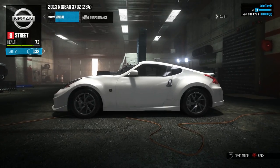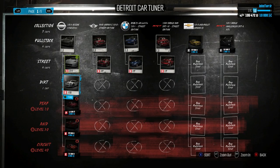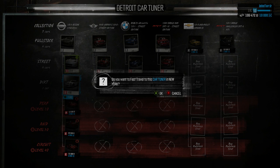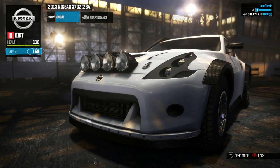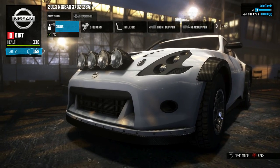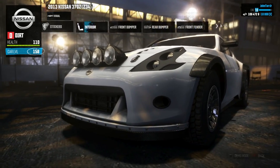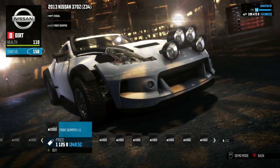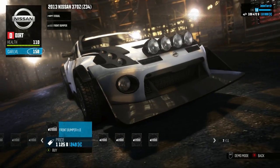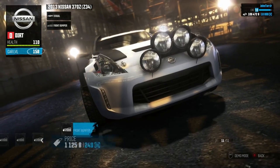As you get further into the game, you also unlock different performance packages: the street package, dirt package, performance, raid, and circuit. I've only unlocked the dirt so far. If we go to the dirt tuner, it's going to dramatically change the look of the car and my customization options. This is what my car looks like now with the dirt package equipped. The color and sticker options are all still the same, but things like the front bumper now have completely different options designed for a more off-road look. I'm really curious to see what some of the late game, level 50 upgrade options look like. These look completely different.